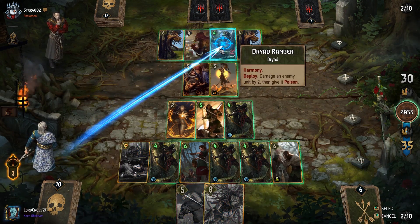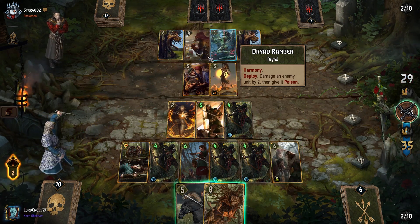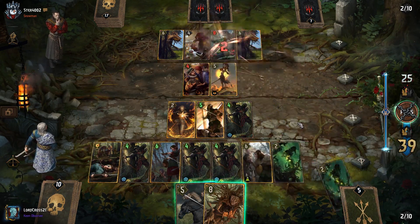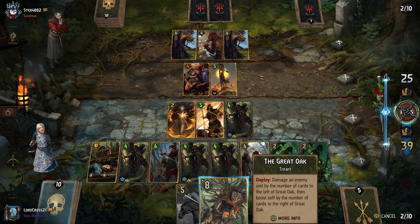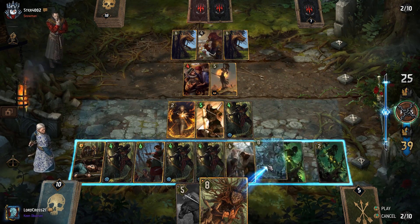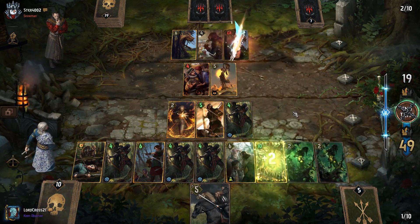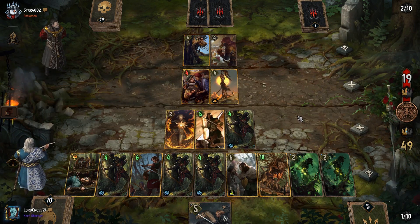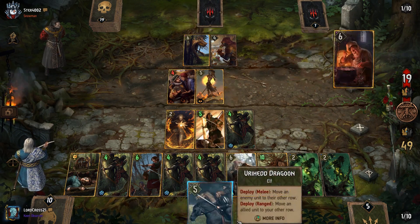Yeah, we get off Great Oak now. So one, two, three, four, five, six, seven, eight — and then we'll use this to get rid of maybe a — I don't want to get boosts like, if I boost a Great Oak too much it gets destroyed. It's gonna be a 35 — yeah, that's fine. His last card is probably gonna be Vincent though.